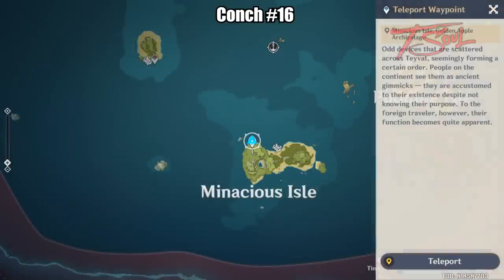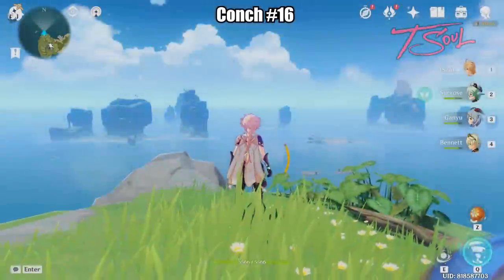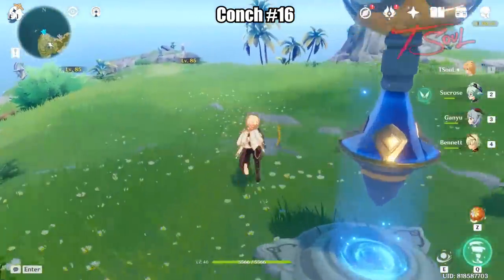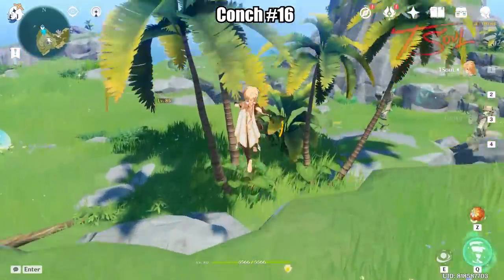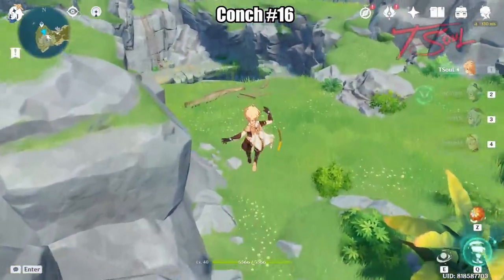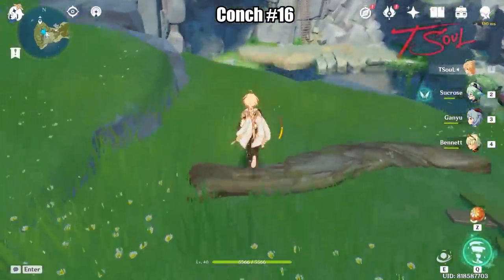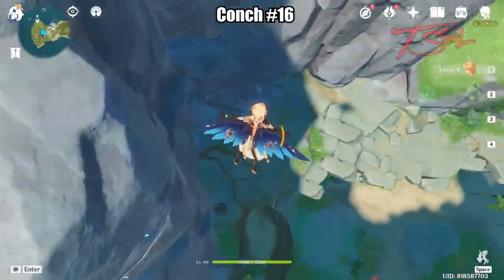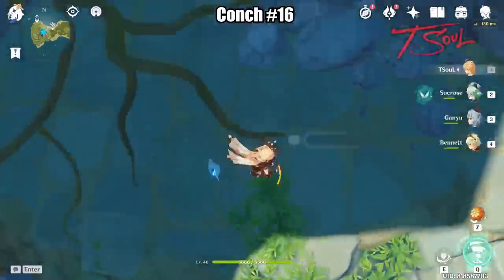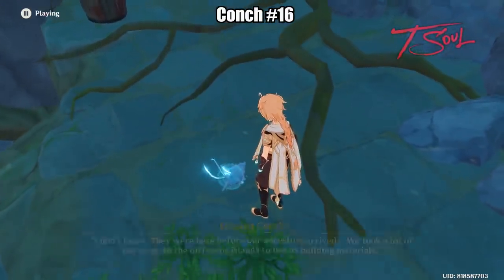Now we'll be going south towards Manacious Isle. Go ahead and use the teleporter and head towards that big new hole. Drop down just one ledge — don't go all the way down — and you'll find your Konk. There will be enemies in the area so you need to clear them out before you can grab it.